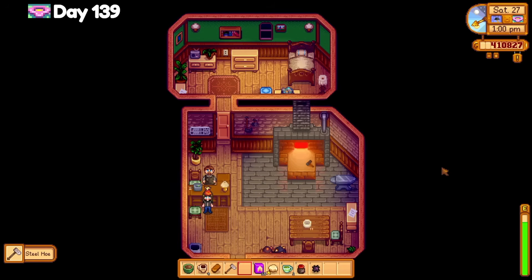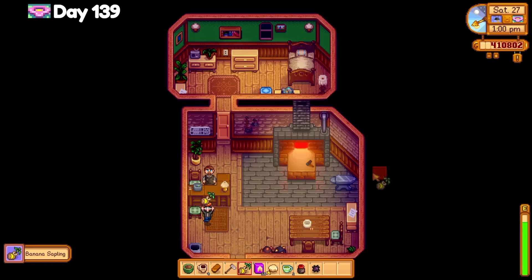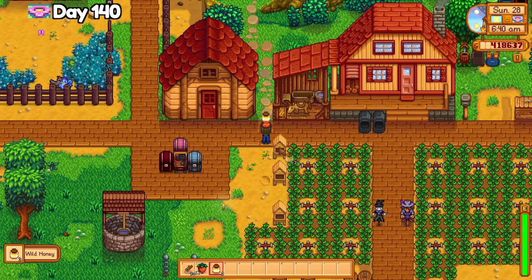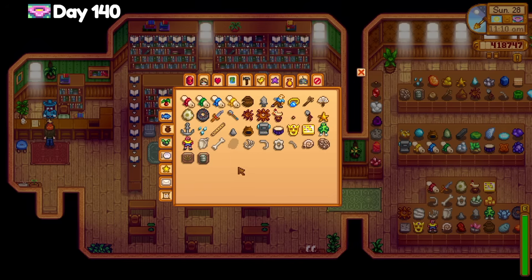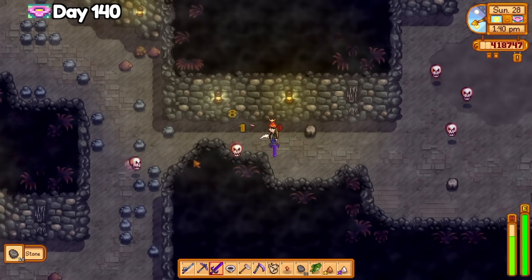I also planted the mango tree in the greenhouse today, picked up the silver hoe at Clint's, and opened a golden coconut to get a banana sapling even though we already have one in the greenhouse. Day 140 is the last day of spring. My crop fields are already set up for blueberries next season, so I did a few small things like opening all of the omni geodes and golden coconuts I had been hoarding. I only need one more artifact to finish the museum — the prehistoric skull — which means there will be several days ahead of grinding in the abandoned mines. I used the carts to go to the quarry and into the abandoned mines, hoping to find the prehistoric skull, but unfortunately I didn't find what I was looking for.